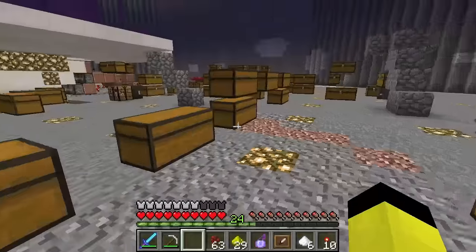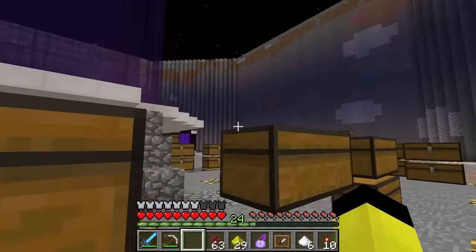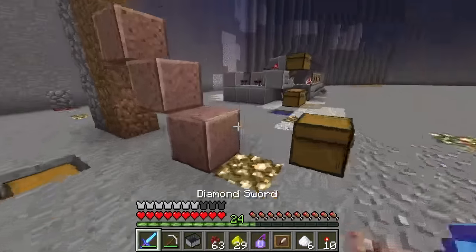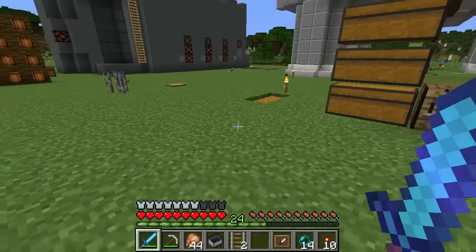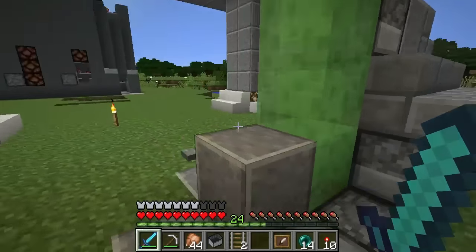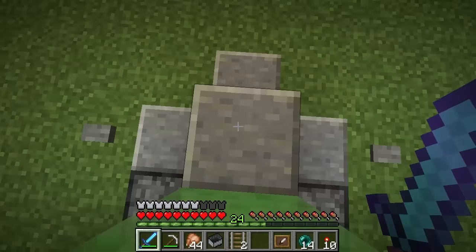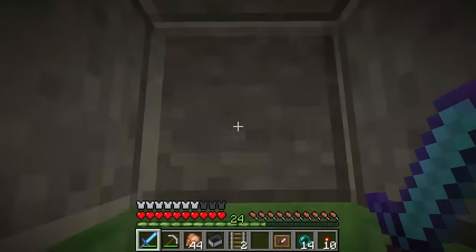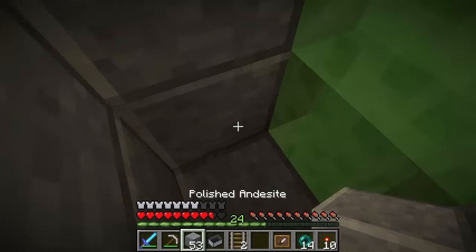Next thing we want to do: there was a suggestion in one of my last videos by Twitchy. Twitchy said that we should take a look at the elevator in my base and see if we can make it function a little bit better. So this is the culprit right here — this is the specially designed elevator I made just for this base. Does this work? No. I need to hit this to go down. Sometimes it works, and sometimes I suffocate in a block — and that is not good.